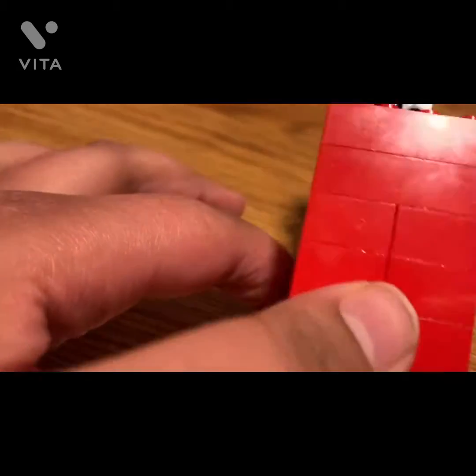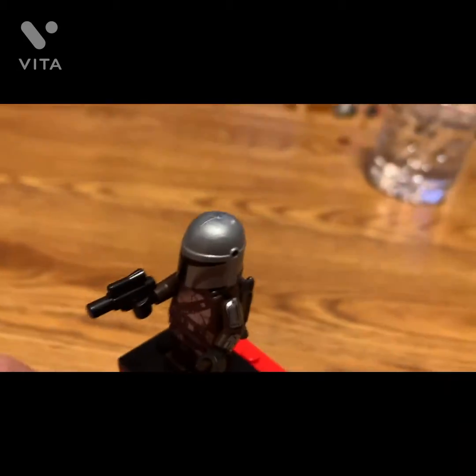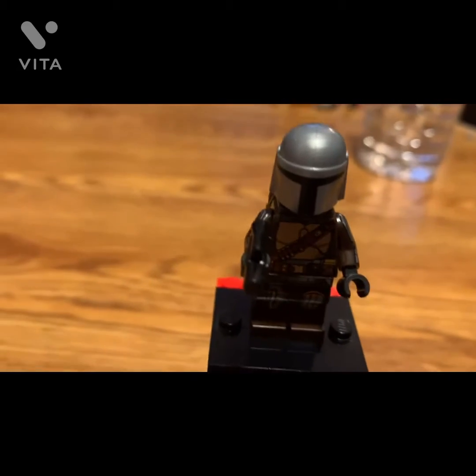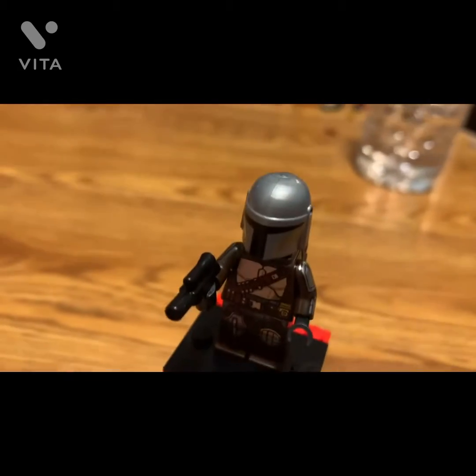He's got a little gun, leg printing, body printing — same as always — and arm printing which looks pretty sweet. He has a jetpack, which is a nice inclusion, and the same legs as before. He's a really nice minifigure overall; you can get him in other sets but he's great to have.